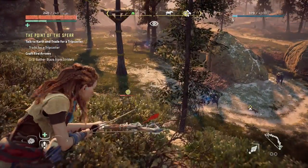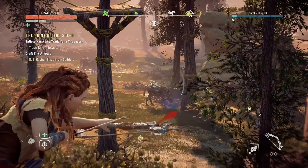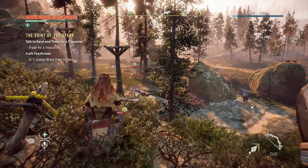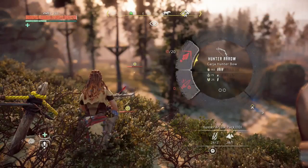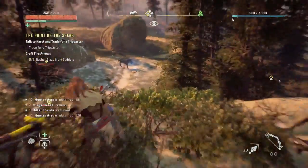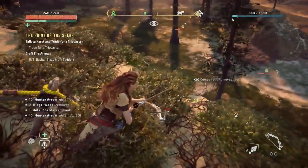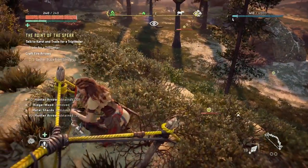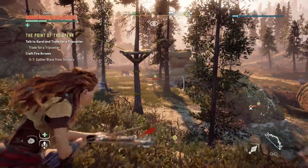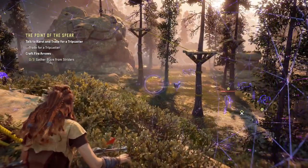We just need to find another strider — boom, got it. I have no ammo so we just have to craft a couple of arrows. Boom, there's 10 and there's 20, perfect. There's another strider — boom, we've removed three components. The watchers are really, really going for us right now.